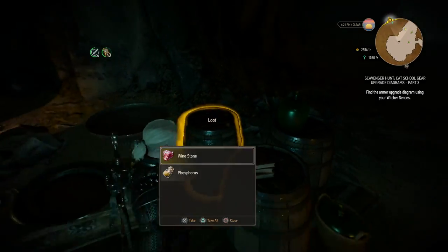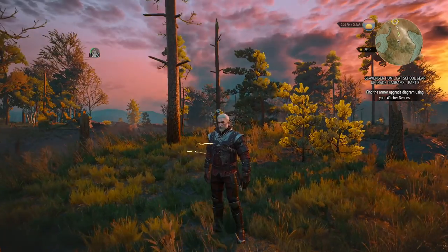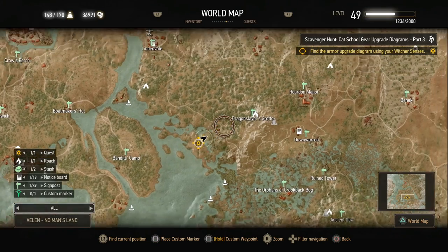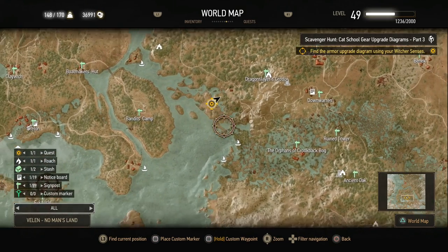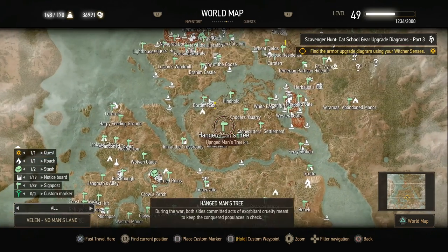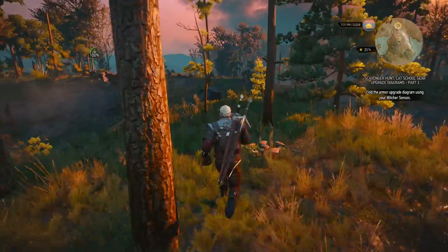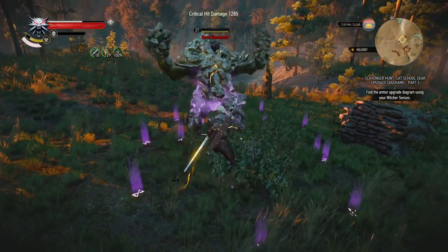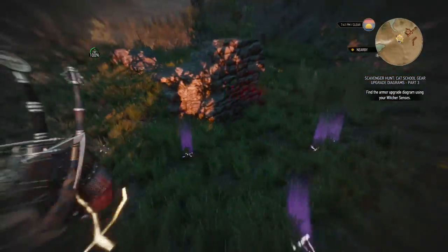Let's head on to the armor diagrams. The armor diagrams are guarded by an earth elemental. Let me show you that on the map — we're getting into the lower marches, pretty close to where Bald Mountain is. Closer markers are the Dragonslayer Grotto to the east and Lindavale to the north, but around this peninsula is where the armor upgrade diagrams are. Let's take care of that earth elemental. Our current setup gets us amazing criticals, and that takes care of these guys easily.